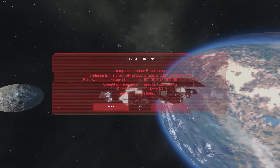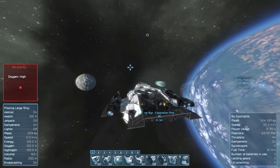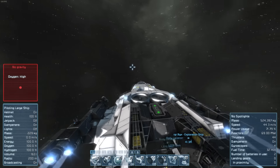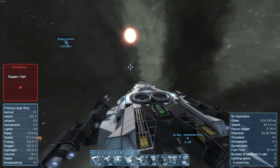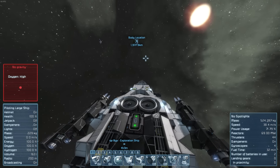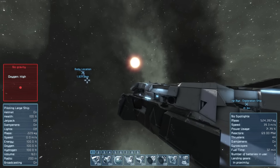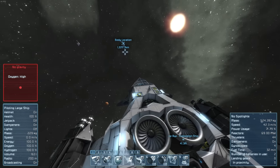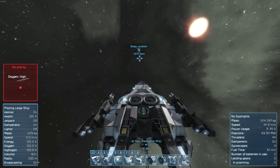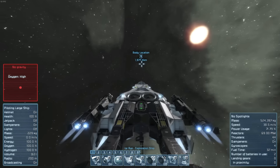It does have a jump drive, so I can jump somewhere. But the particle effects are facing the wrong direction — immersion broken! It's going to take a while to recharge. It's a small exploration ship, so I don't think you could get much more into it, especially with the two hydrogen tanks and the two large atmospheric thrusters which take up the biggest chunk of the ship.